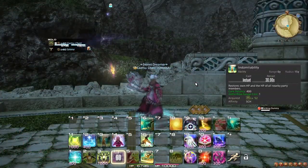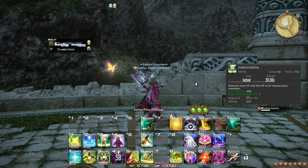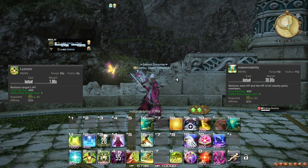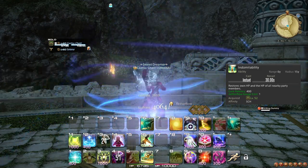At level 52, you learn the ability Indomitability, an Aetherflow spender that heals in an AoE around you. It is more effective than Lustrate if at least two players benefit from it, but keep in mind that it has a 30 second cooldown, so there may be reasons to hold on to it if you know there is a better opportunity coming up in a moment.